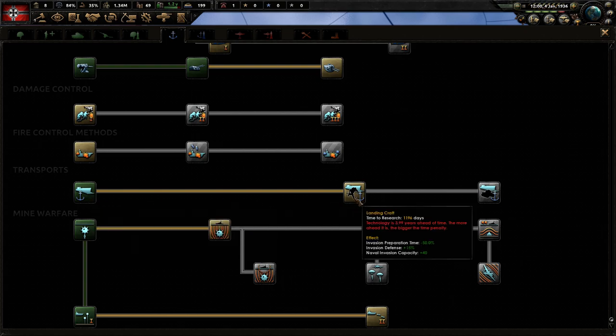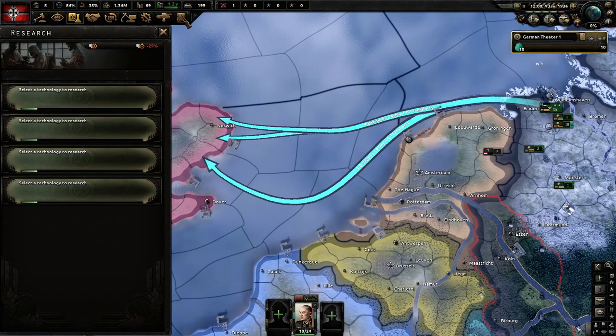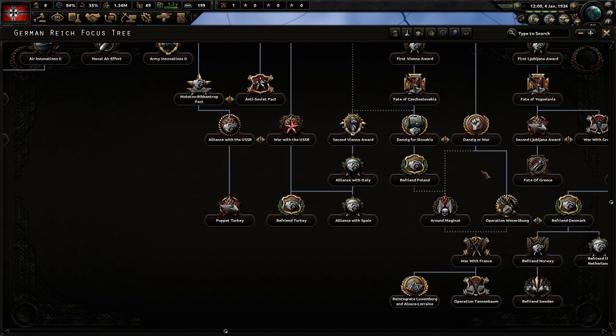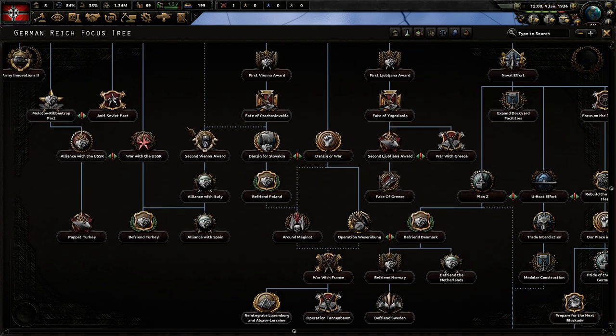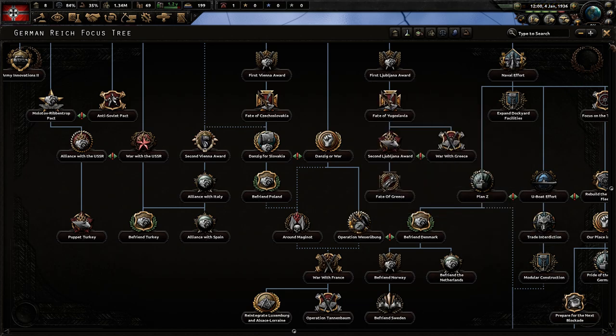If you want a higher naval invasion capacity you're going to have to research landing craft. If you are Germany, you can get a bonus to the landing craft research by selecting Operation Weserübung, which gives a 100% research bonus to transport models.